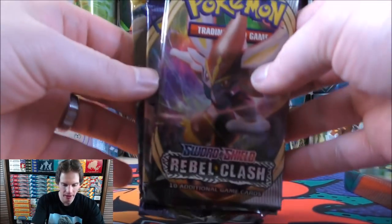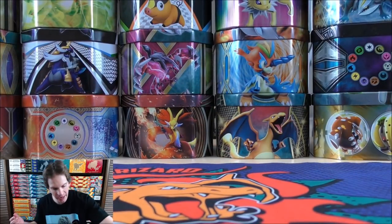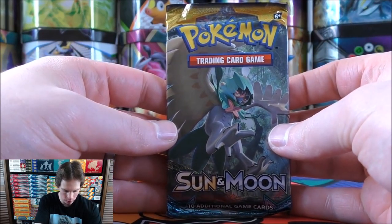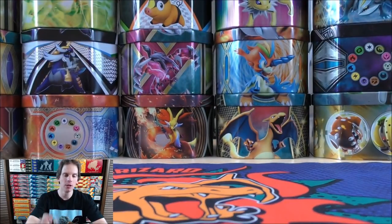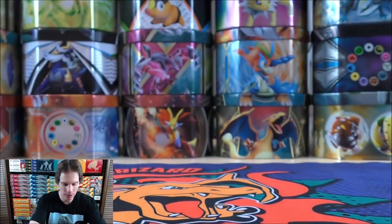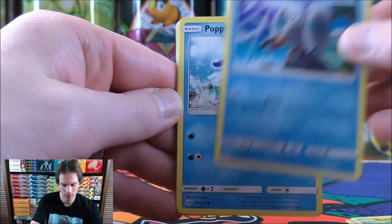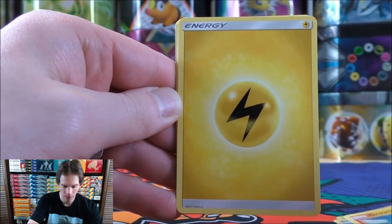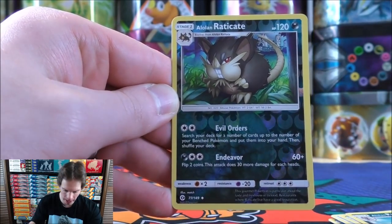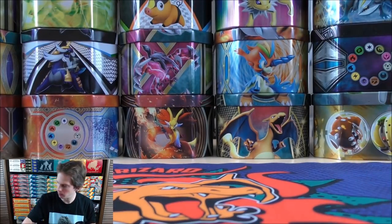There's the online TCG code card and the four booster packs. Opening the Sun and Moon base set first — this was the first set to include GX. Cards include Surskit, Wingull, Popplio, Growlithe, Lightning energy, Nest Ball, Dartrix, Alolan Persian, Reverse Holo of Alolan Raticate, and the final card is a Butterfree. A card I got all the time opening Sun and Moon base set packs.